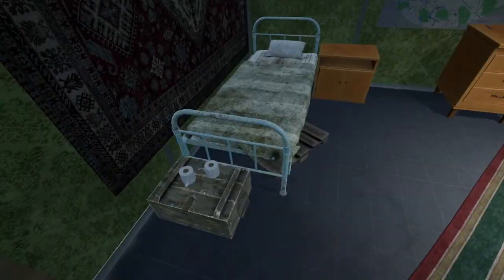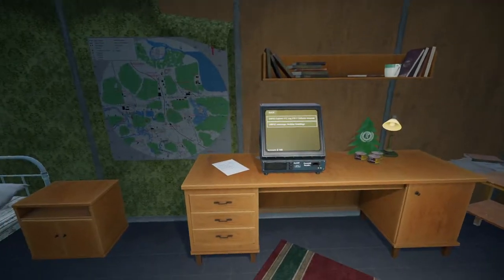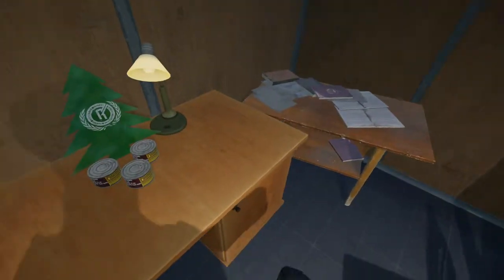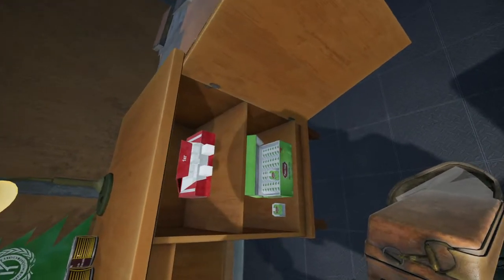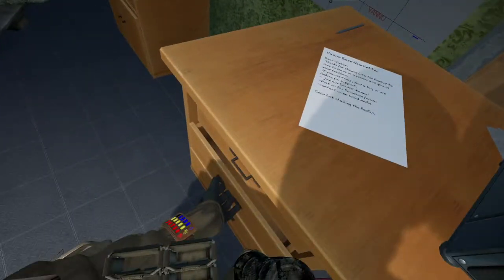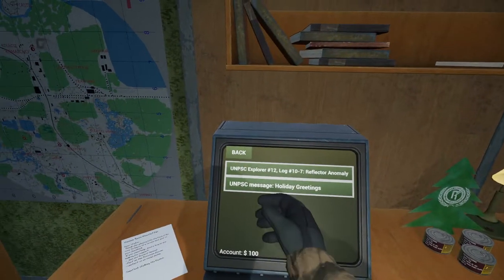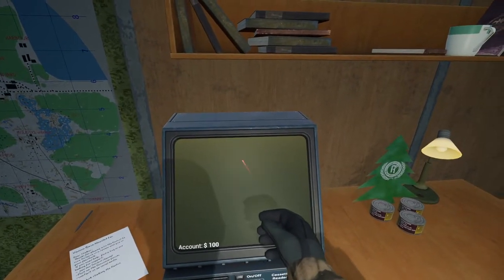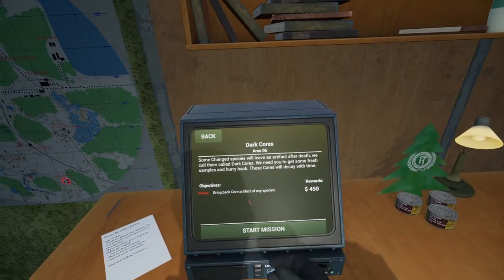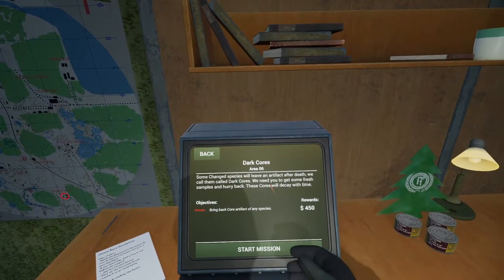One of the things we should try to find is the map, because there's supposed to be a map but we don't have it yet — that would help. We got some tea. Let's go back to missions. Dark Cores — let's do this. Core artifact of any species: 'They'll leave an artifact we call dark cores, which will decay with time.' We can do that — we got a whole bunch here.